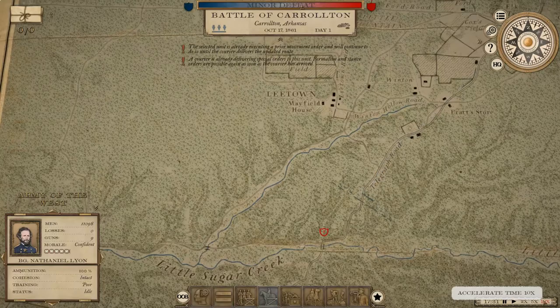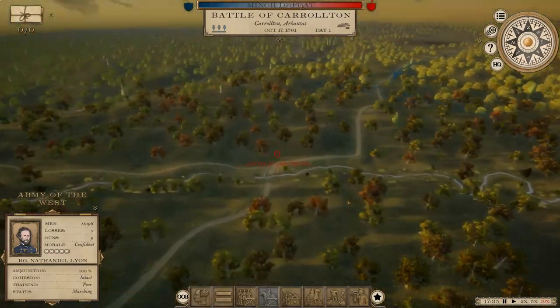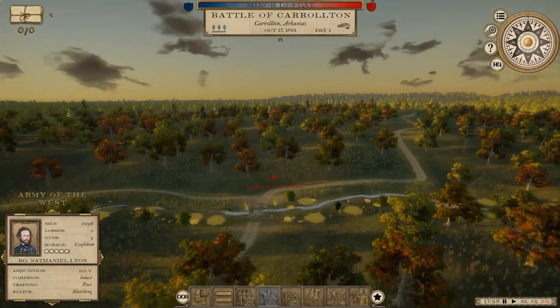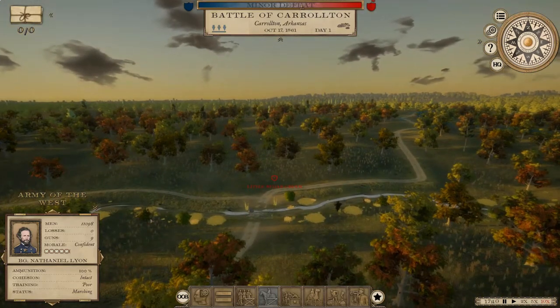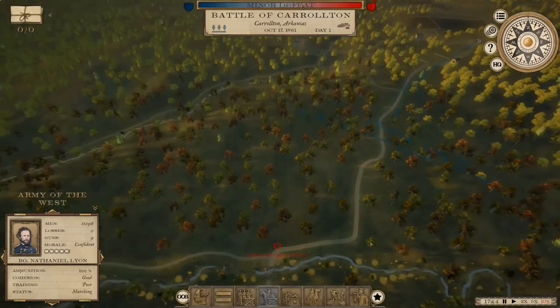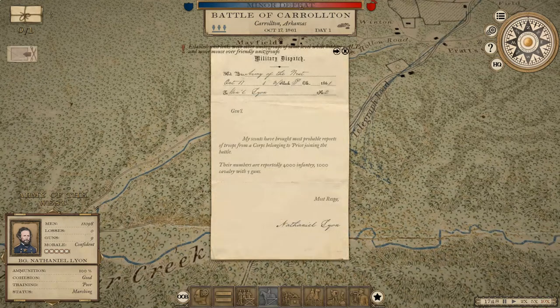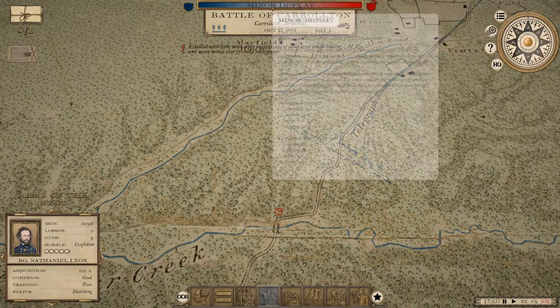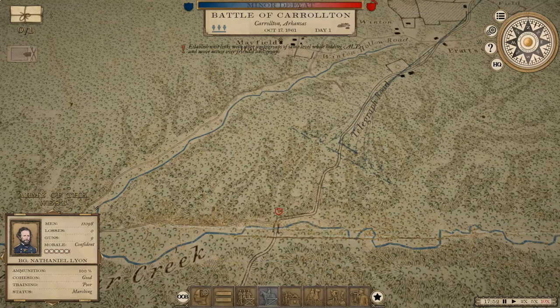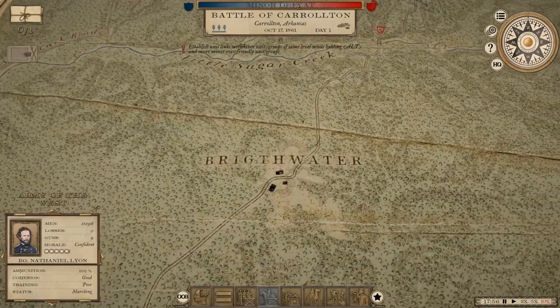Let's get an idea of the positioning up close. It's going to be a very flat forest battle. Most likely they're going to be deployed along the river here, because the banks do give cover. Price has arrived. That's most likely what they're going to do.